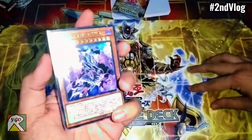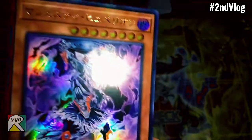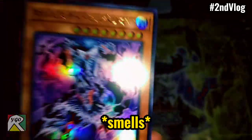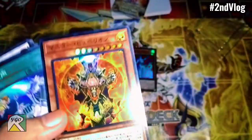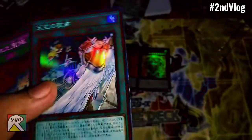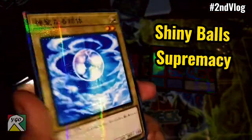We have the cards — let's just focus on the art. I so love the artwork. New spell card: Lost Sanctuary. And then of course, we have Shiny Balls — Shiny Balls — one of the most awaited reprints ever.